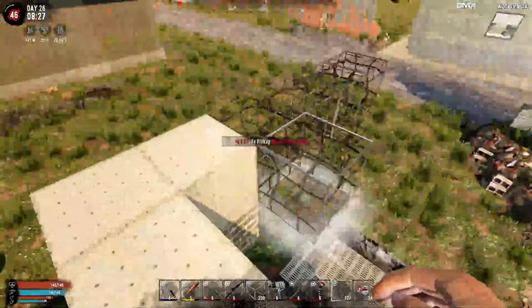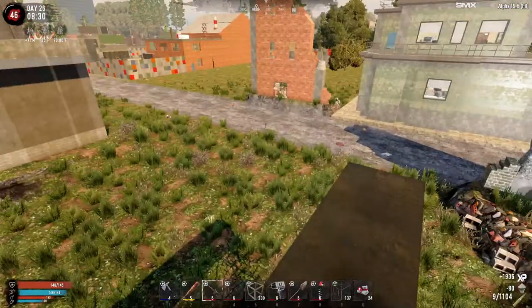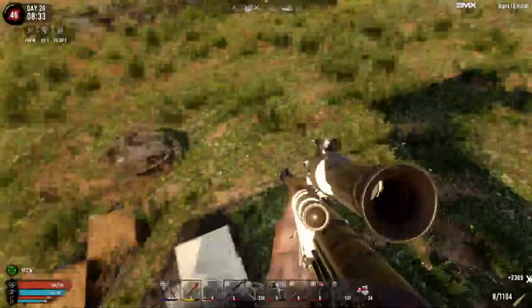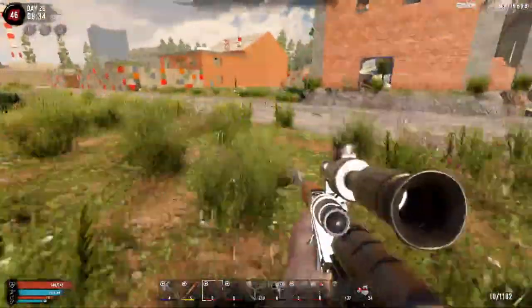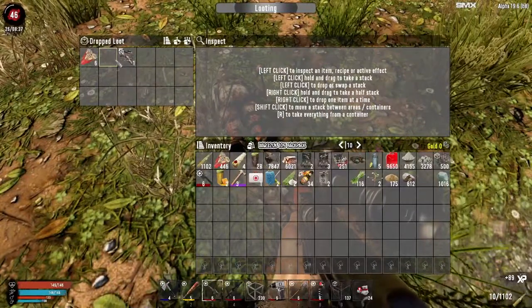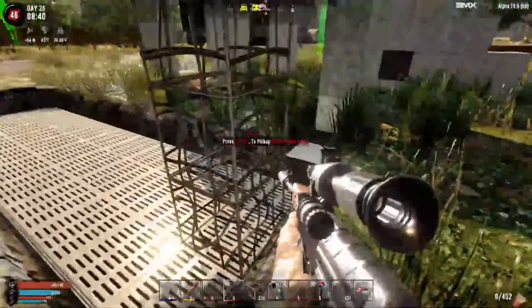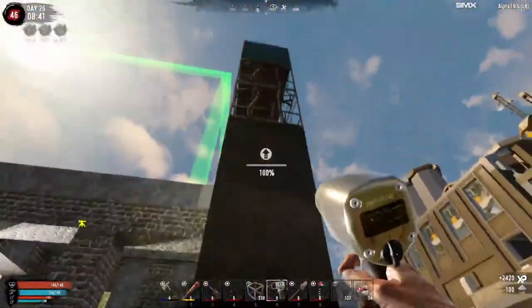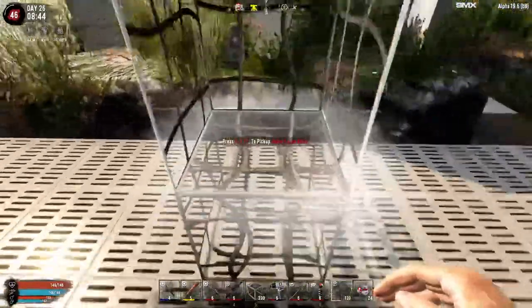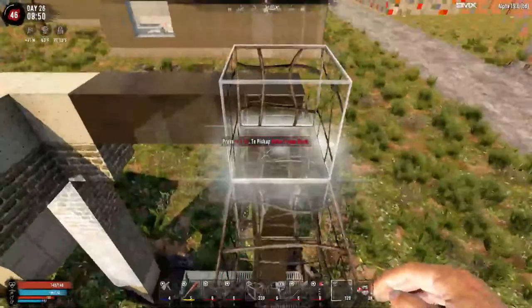I'm going to raise the hide up higher so that I can still look down on the stairs. I'm thinking about whether I can drop down without hurting myself — and yes. The other concern I have is whether the zombies are going to path that whole distance. I think they will because it's not that far, but one concern is that they might not see it as a valid path because of how far away they have to go to get to me. We'll have to test that — maybe we'll go wake up some zombies over in the cornfield and have them follow us to see what happens.